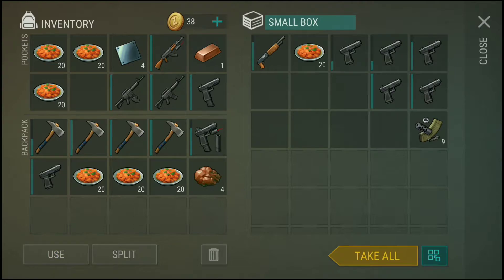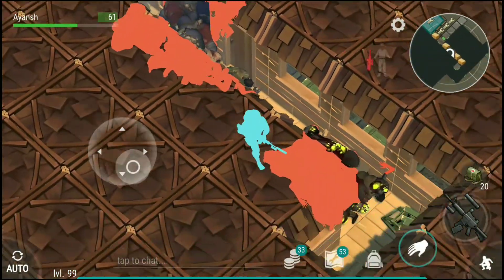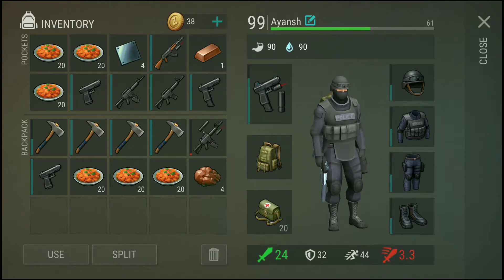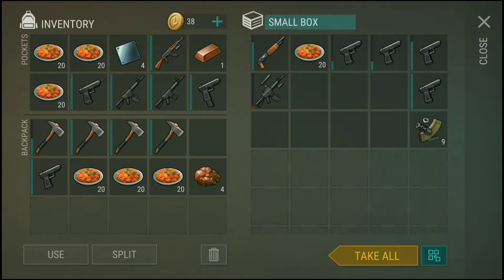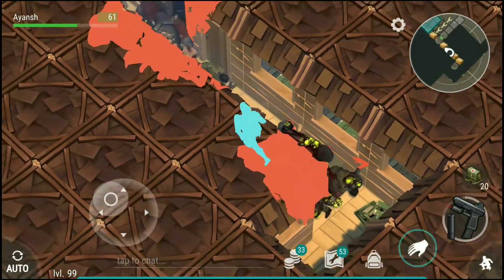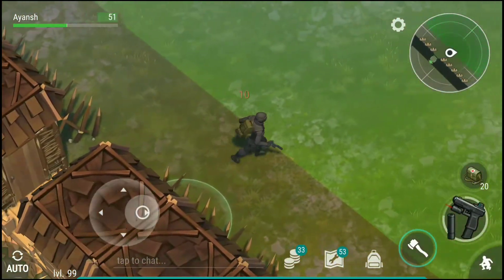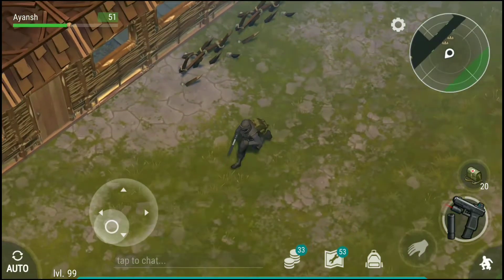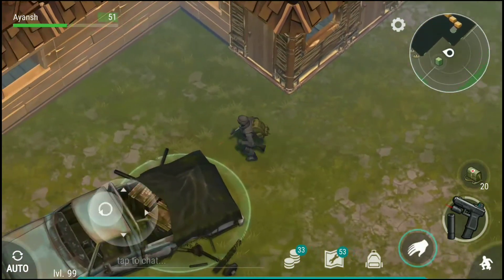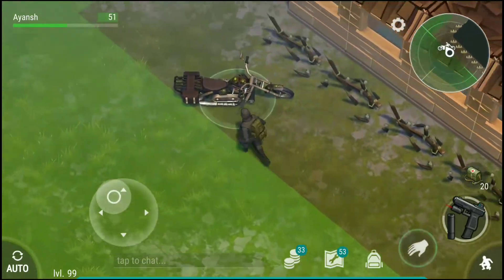I do not need carrots. Let us put some of these guns into our chopper. Firstly, let us equip our fully modded Glock. Shotgun ammo is the best — where is the gateway? Where's my chopper?